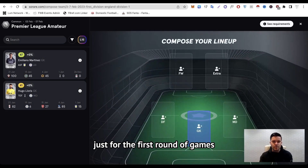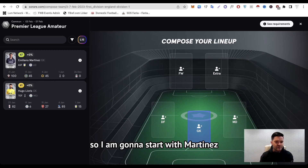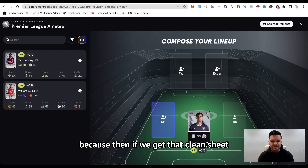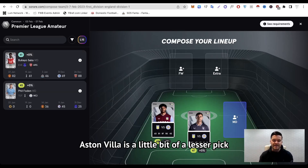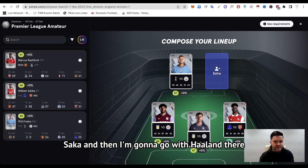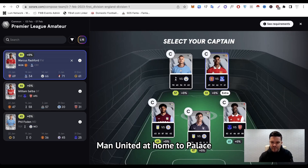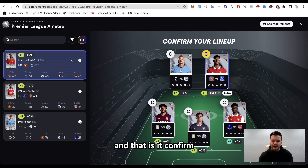This is going to be my team for the first round of games, which I believe is the upcoming weekend. I'm going to start with Martinez against Leicester in goal, and I'm going to pair him with Mings — doubling up on Villa so that if we get that clean sheet, we get a bit of differential there. Then Saka in midfield, Haaland up front, and I'm going to stick Rashford up top as well. Man United are at home to Palace, and Rashford's got great form at home at the moment, so I'm going to captain him. Confirm — and that's it!